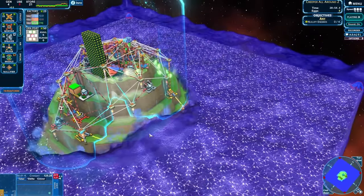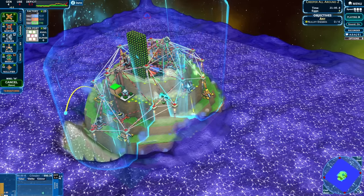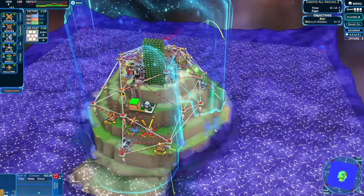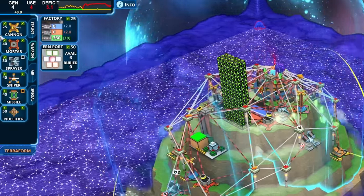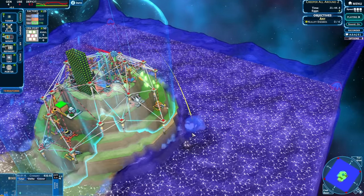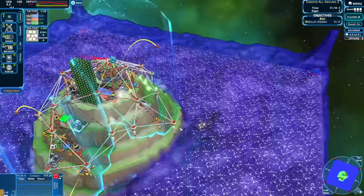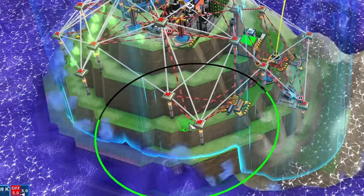Something blew up — the mortar I was building got destroyed. Am I going to need cannons on every tier of this island? That might end up being the case. At least the mortar up top is safe, but it's bringing us back into a deficit. Need to get another tower going over here — the mortar should be able to keep it safe. Let's bring a cannon pointed right at the base of that tower.